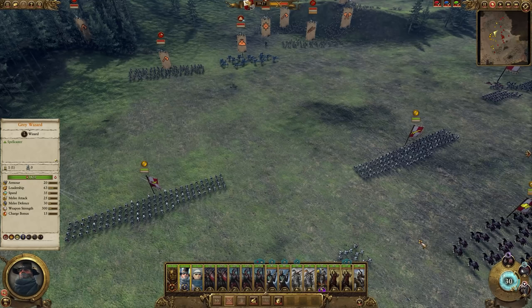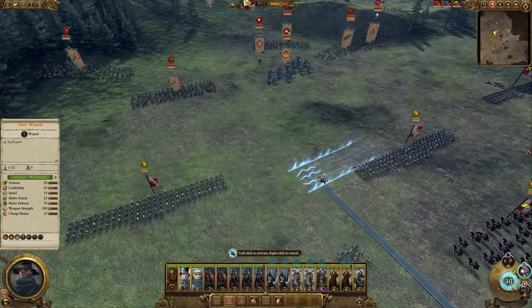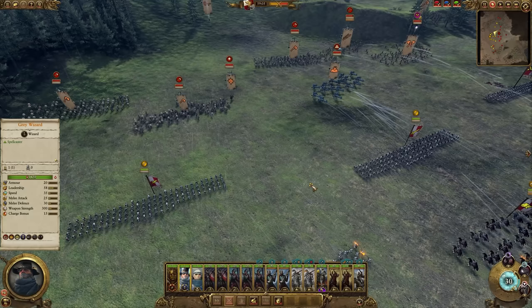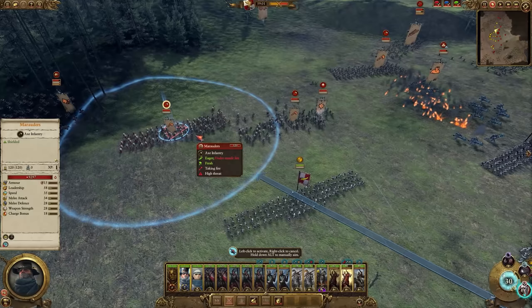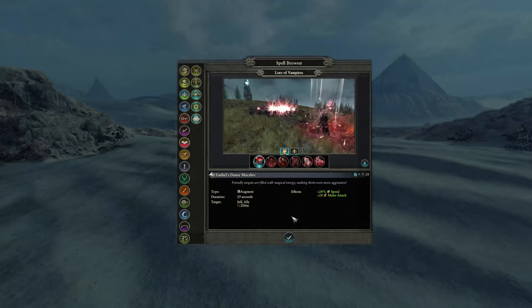A couple of things newer players often miss. First, overcasting: clicking a spell twice gets you an upgraded version that costs more magic but does extra things. Second, you can turn spells — hold down the left mouse button to rotate the spell to whatever direction you like for better aiming. Be aware of friendly fire if you position it badly or get unlucky with a randomly moving spell. Also, with AoE spells they sometimes snap to a nearby unit. If you don't want this and prefer free movement, hold Alt — it stops the snap, allowing better positioning to get more units in the AoE, whether it's direct damage like Flock of Doom or a heal like Earthblood.